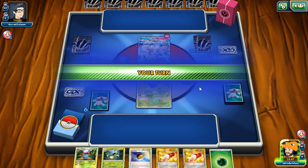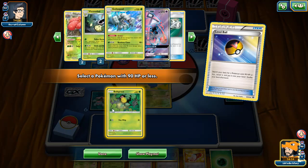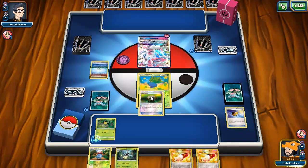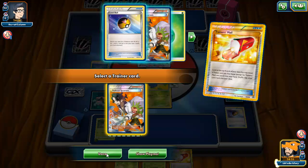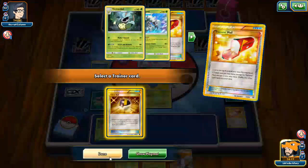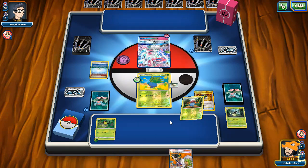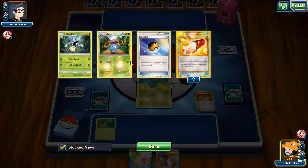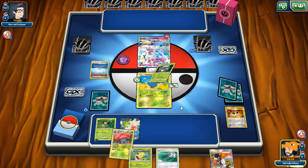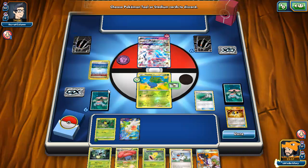We'll grab Bellsprout here, hopefully Trainer's Mail ends up hitting us something good. We can even use Golisopod if we want. Ideally we want to get a Victory Bell off this turn so we can at least confuse them — at that point Sylveon might struggle to even pull off Magical Ribbon. I'll just grab Ultra Ball and put down Shaman. Hopefully we get Revitalizer and Forest of Giant Plants off the Shaman. Let's see what we get — come on. You let me down, of course.